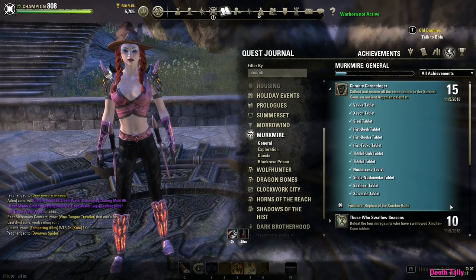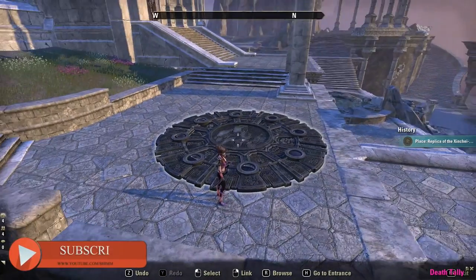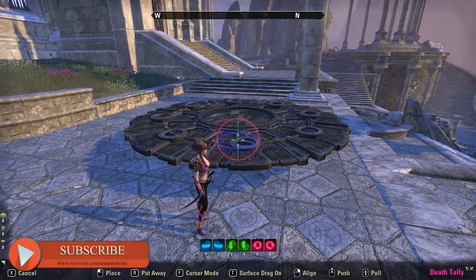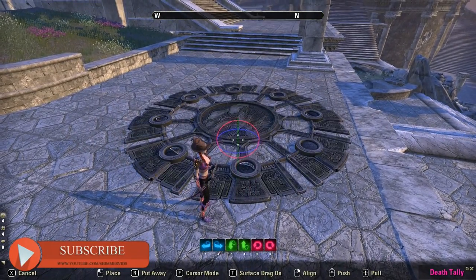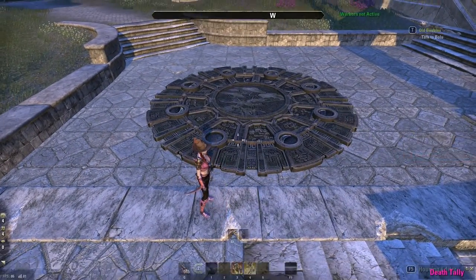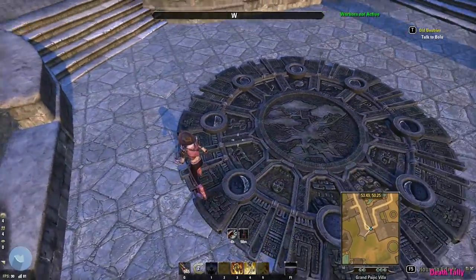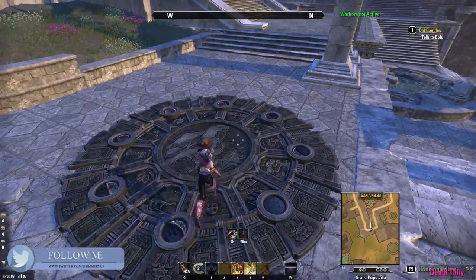This achievement will award 15 achievement points and the replica of the Zinshei Konu, which is this furniture piece here. While working on this achievement you will also complete the achievement Those Who Swallow Seasons for an additional 10 achievement points. There will be time links in the about section below so if you want to skip over some parts you can, but for now let's get to it.